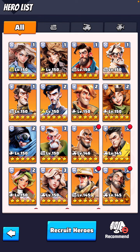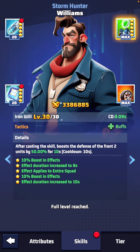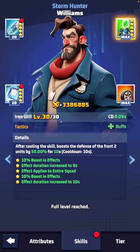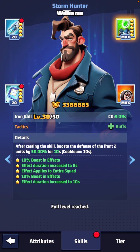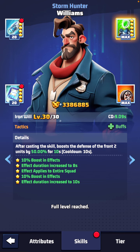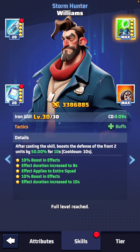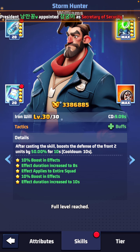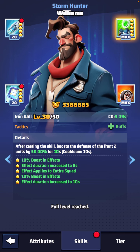So will it make Murphy better than Williams? Williams is the best champ in the game. If you look at his abilities, after casting the skill, boost the defense of the front two units by 50 for 10 seconds. That's his base skill, then one star boosts that effect, increases it by eight seconds, and at three stars it applies to the entire squad. So Williams only affects defense, not attack and health.